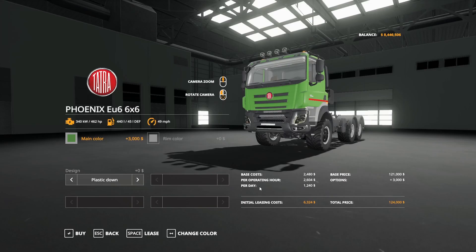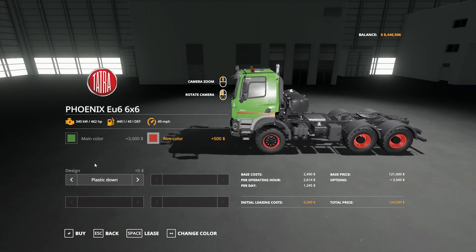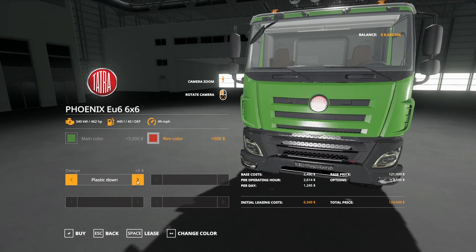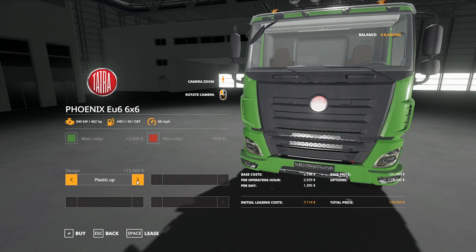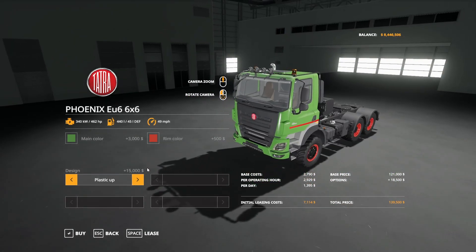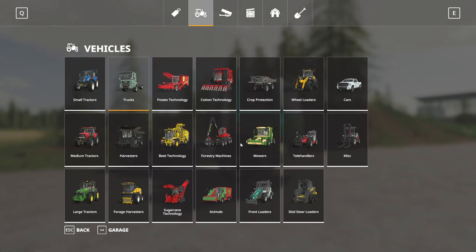If we open it up, the main color can be adjusted to anything on the palette, and the room color can also be adjusted — $3,500 more if you want the room colors. You can also adjust the front plastic configuration — a few different options for how you want the truck to look up front. The most expensive front configuration is $15,000. That is the Tatra Phoenix EU6.